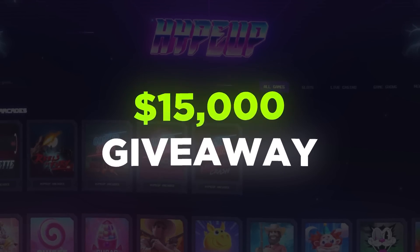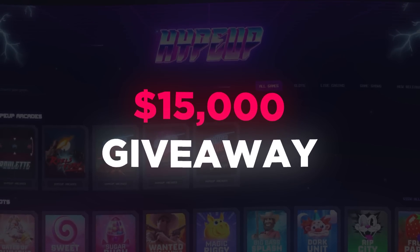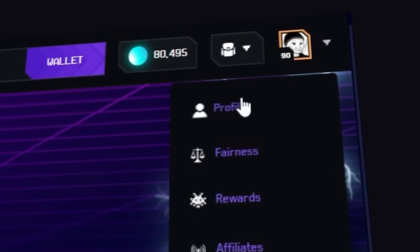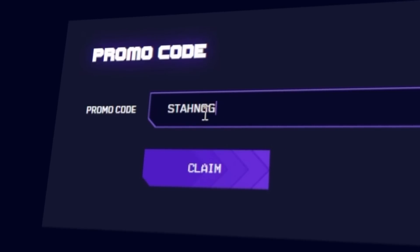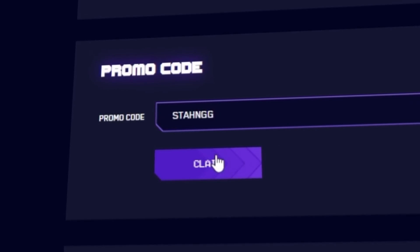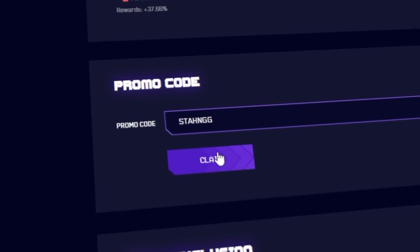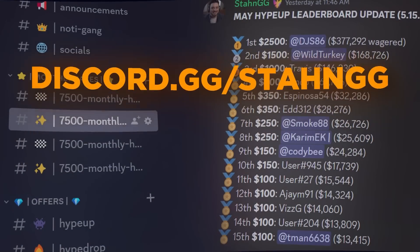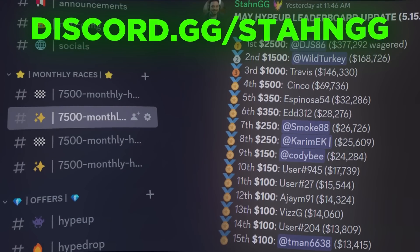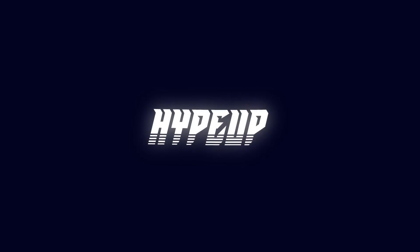I'm giving away fifteen thousand dollars every month to active players on my Hype Up and Hype Drop codes. To get eligible after signing up on Hype Up, go to the top right, click on your profile, scroll down where it says promo code and type in code Stan GG, then click claim and you'll be immediately entered into all current and future giveaways. Make sure to join the Discord server as well, because that's where I post updates on the monthly leaderboards. Thank you to everybody using my code - it's the only way I'm able to do what I do here on this channel.